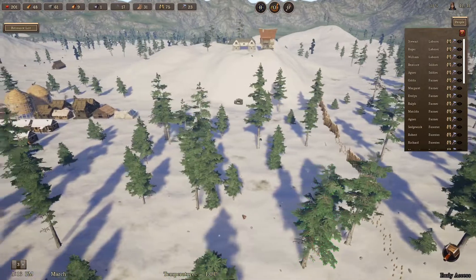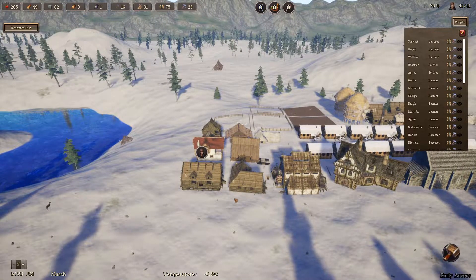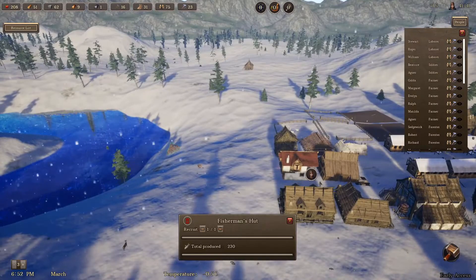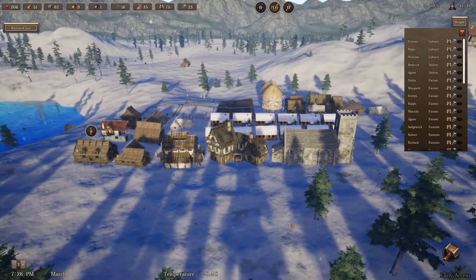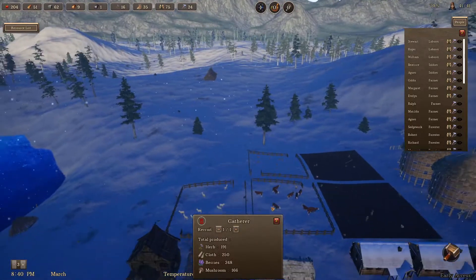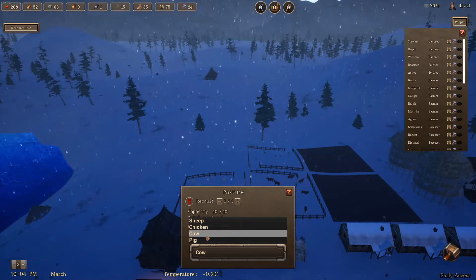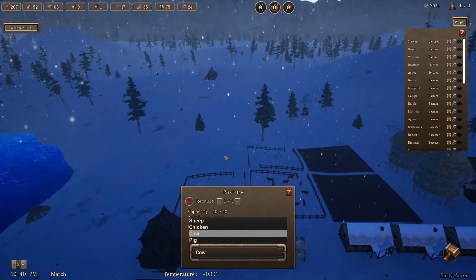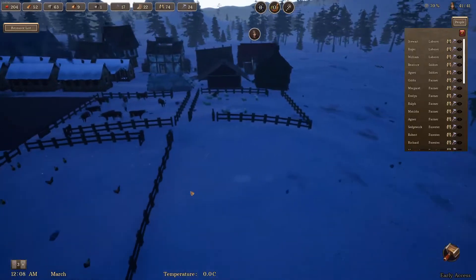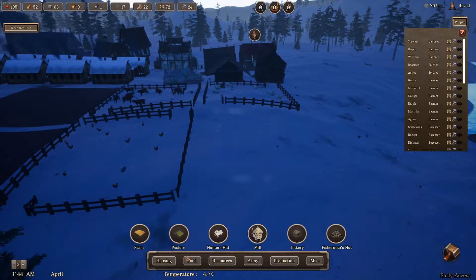Those three labourers should just be working on the wall. I think I want more people - I want some more people in. I've got 62 stones. I could try and make use of that. The fisherman hut can only have one. I'm tempted to make another pasture because it only takes one person - maybe for the pigs. You can choose pig, chicken, sheep, or cow. We've got chicken, sheep, and cow already, so I might get one for pigs to get some more meat in because we're growing our town.